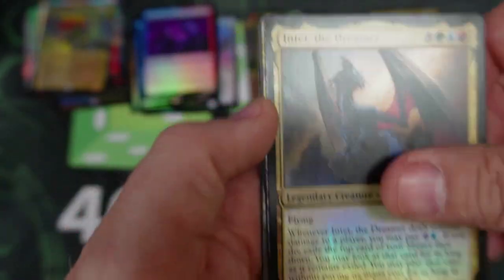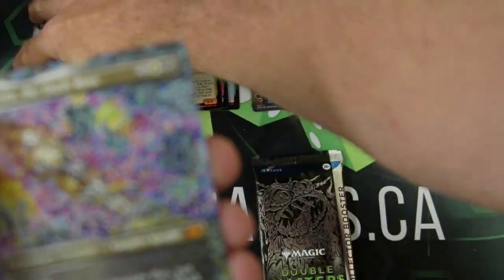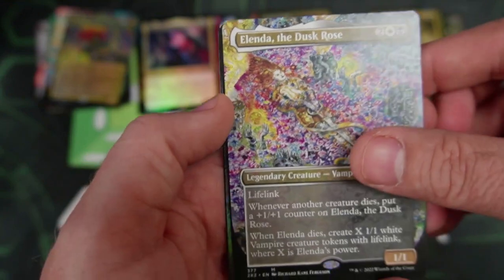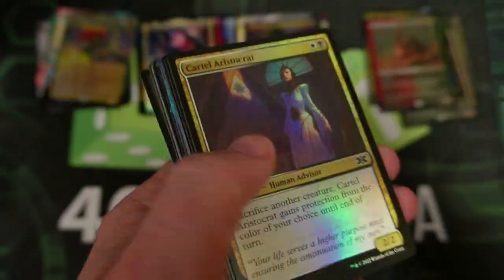We got the Dreamer, the Dusk Rose — very nice, crazy artwork. We got the Liege again. Another Ren and Six — that is our second Ren and Six already. But you notice we do not have any seals yet. Pack number eight, box number two — no seals yet. Not a single seal.